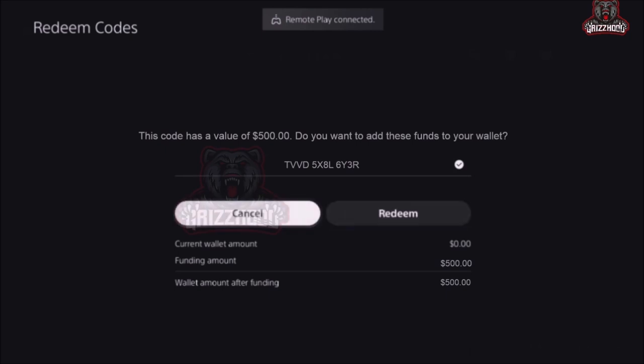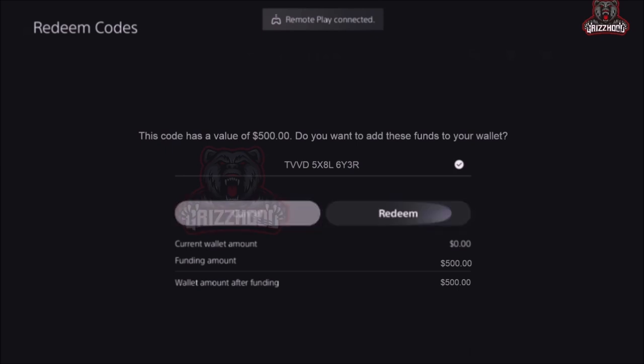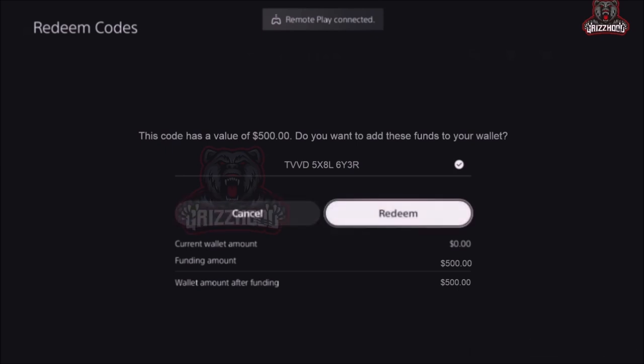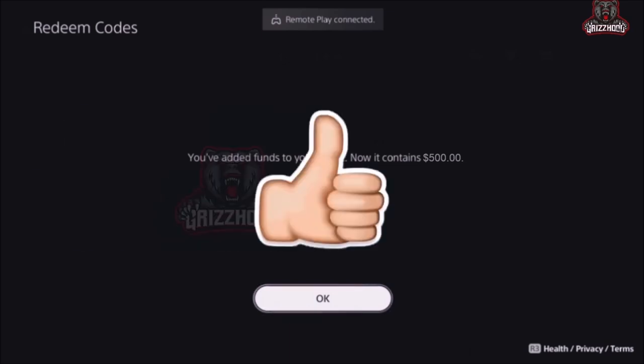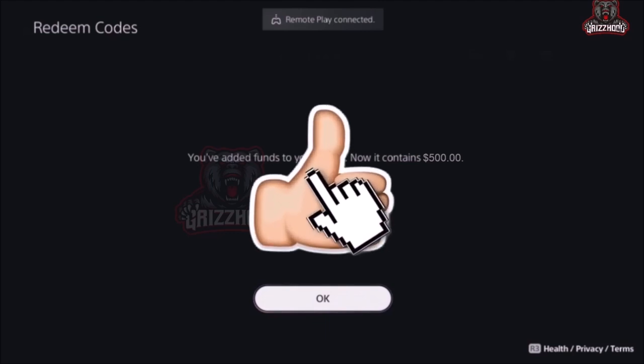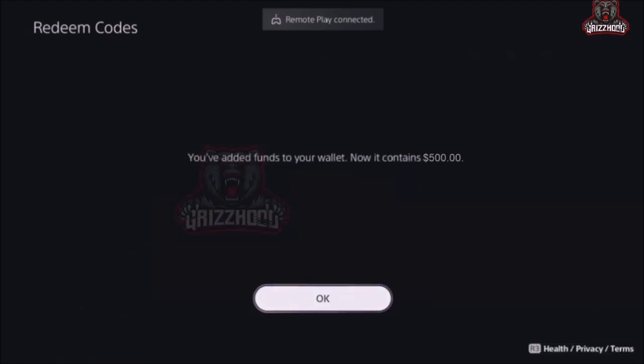Once you have this entered, select Done. It says this code has a value of five hundred dollars — do you want to add these funds to your wallet? Simply select Redeem. No way — it literally just added five hundred dollars to our wallet! If you need my help, comment your PS username below, make sure you like and subscribe, and until the next video, Grizzhood is out.